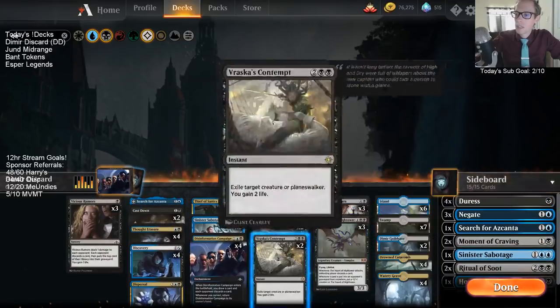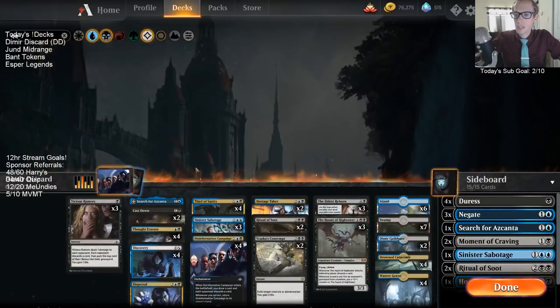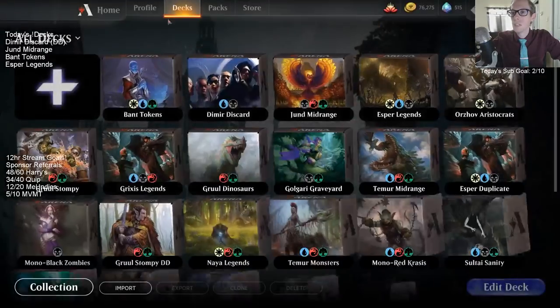If your opponent untaps their Lava Coil or Finality, it will not kill our vampire anymore. So that's kind of what we've got going on. Let's go ahead and give it a try and see if we can pick up some wins with Dimir Discard.